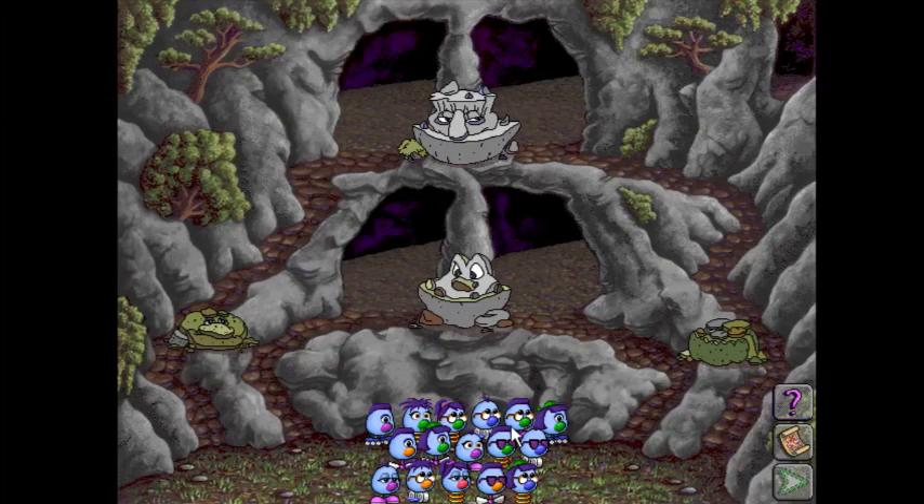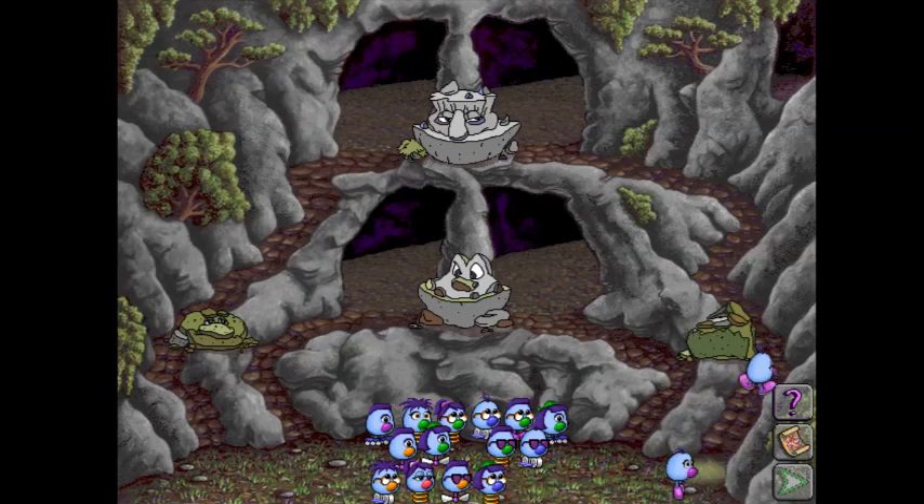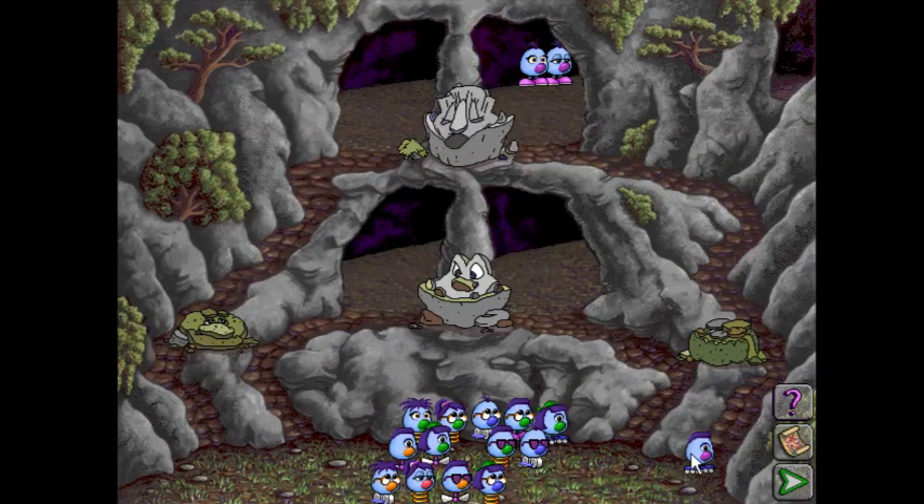We start the same way we started with the algorithmic solution. We're going to find two Zoombinis that have three features in common with each other and send them up. Let's start with you - go ahead! We'll send you up there, and we'll send you up there. You've got a purple nose, go up there as well. Do go in.